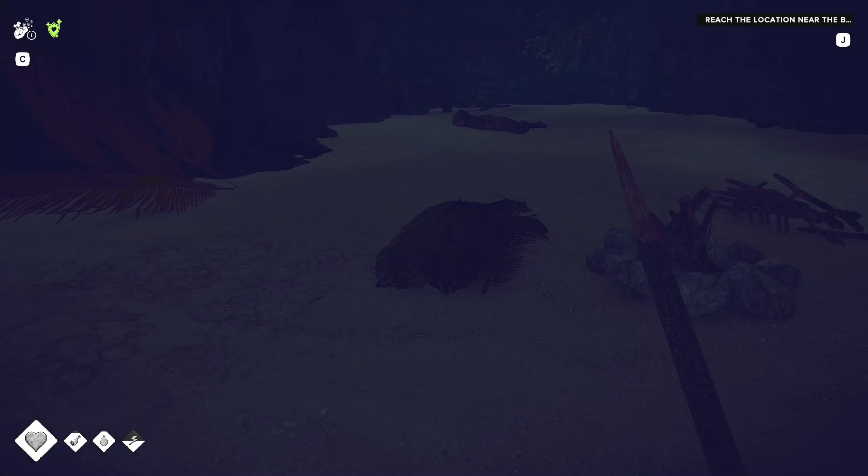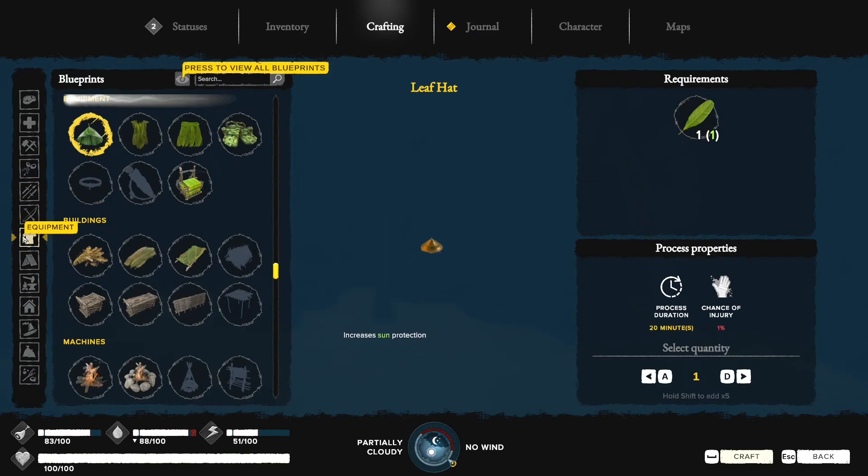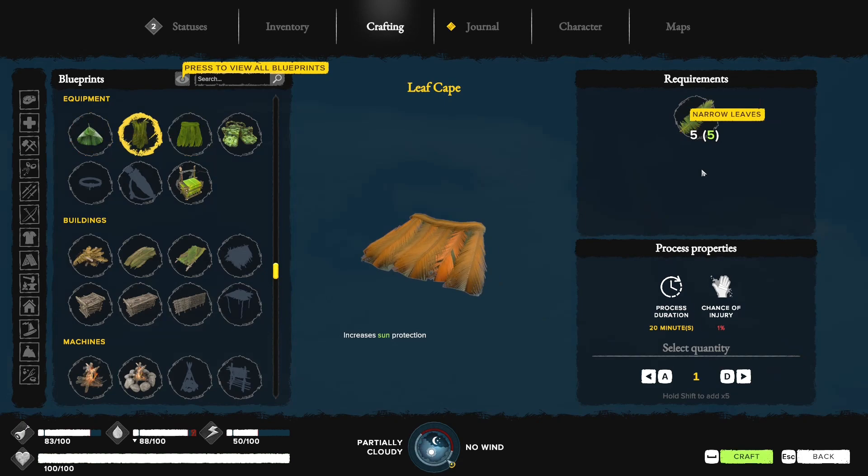Now that we're well fed, that improves our chances of recovering significantly. But right now we can't afford to sleep for too long. It's kind of sunny outside. Since we're outside the tutorial, let me freely go and craft some things. We need some clothes — if you remember, we had a pretty high risk of sunburn. The lift cape requires five. Yeah, small chance of injury but we're going to wear it. Looking in the inventory auto-wears it, and it does give some shielding from wounds and poisoning — not a huge amount, but decent.